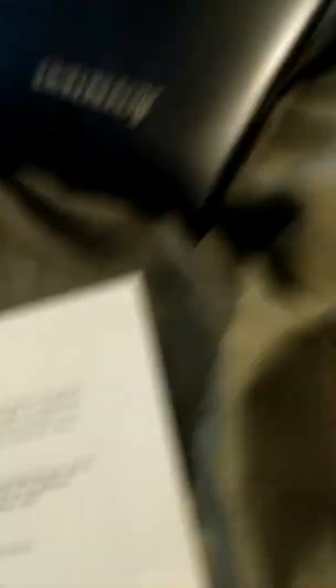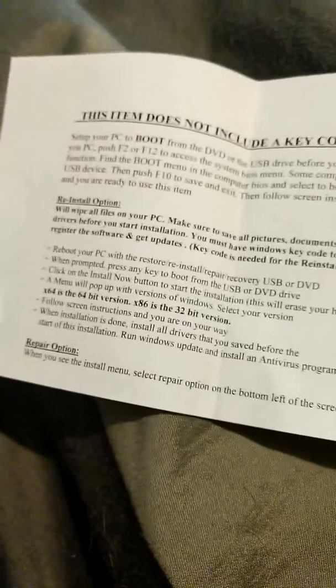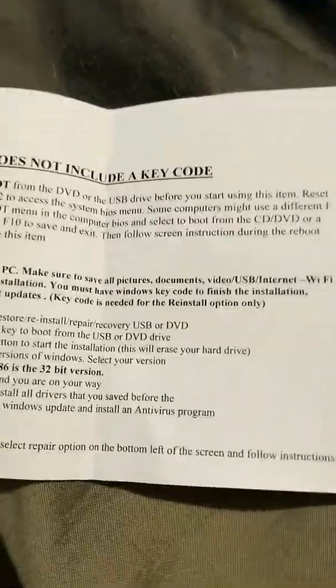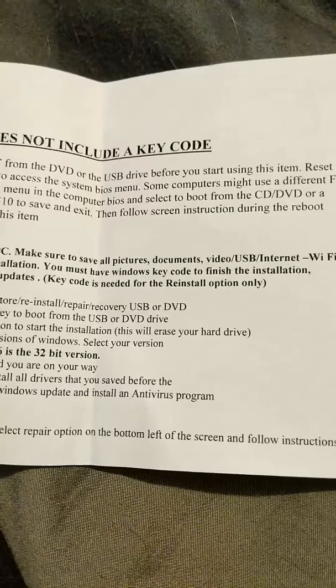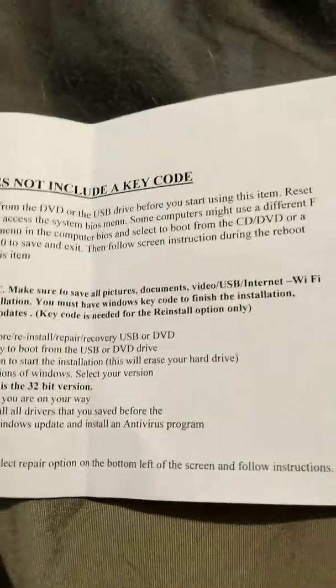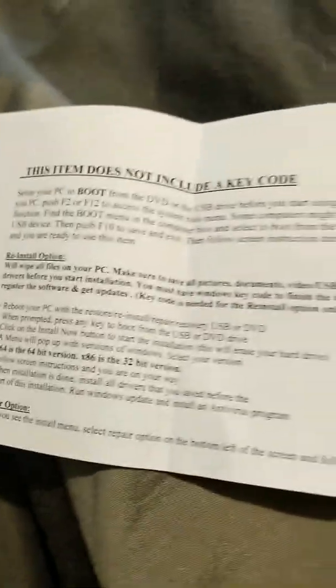Access the System BIOS menu. That's basically for Windows 7 computers. For Windows 10 slash Windows Server 2016, I don't know how that's going to work. Some computers might use a different F function. Find the boot menu in the computer's BIOS and select boot from the CD, DVD, or USB device. Then push F10 to save and exit and follow the on-screen instructions during the reboot. And you're ready to use the item.